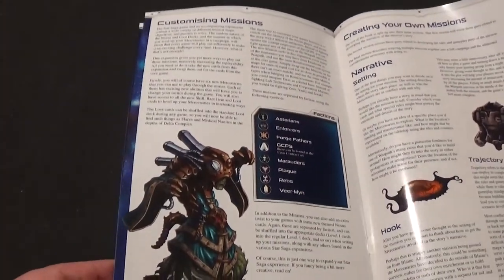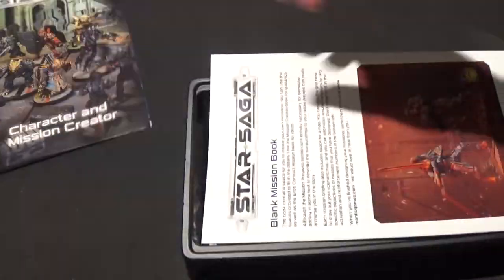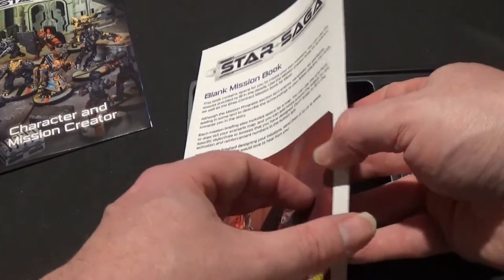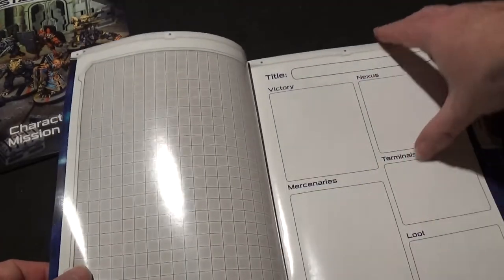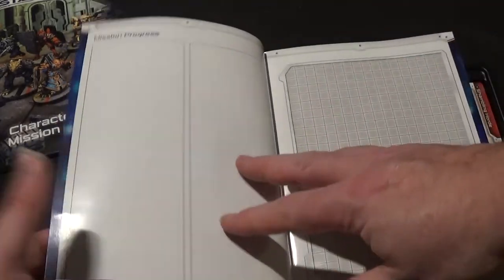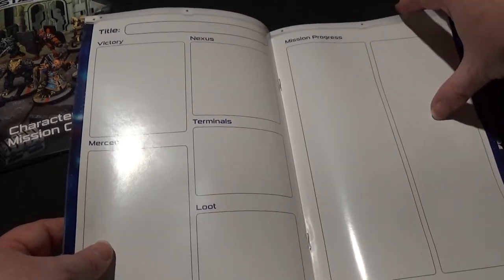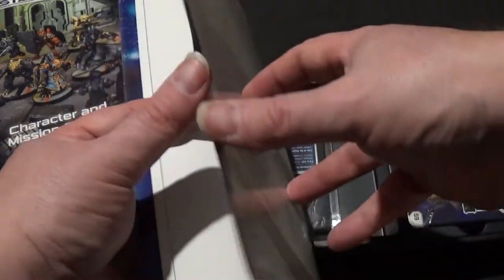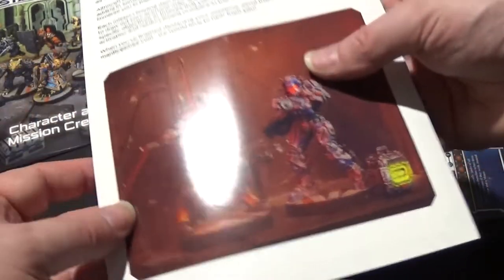Customising minions, creating your own missions — that's that bit. Next is the blank mission book. This is a great way of planning your missions. If you don't wish to use the book itself, you could always photocopy the pages and work through that.